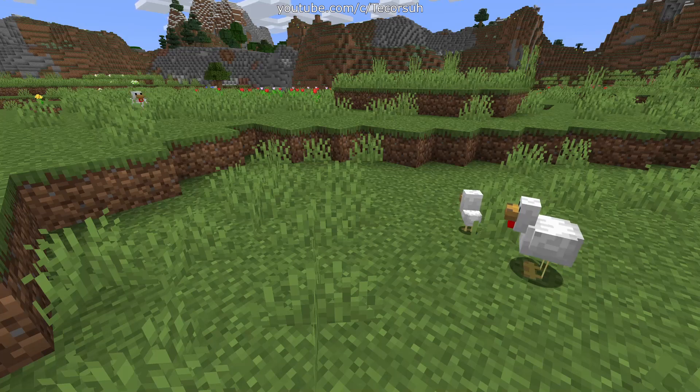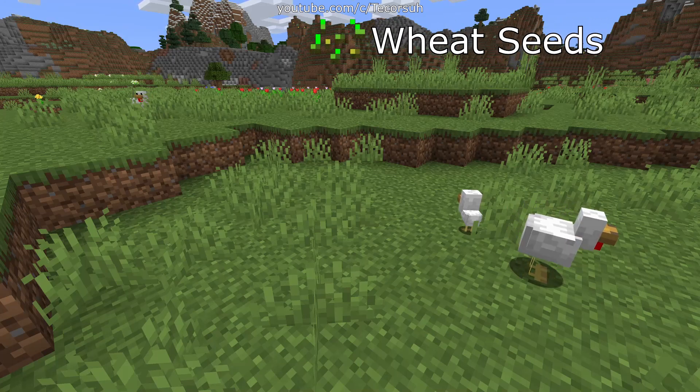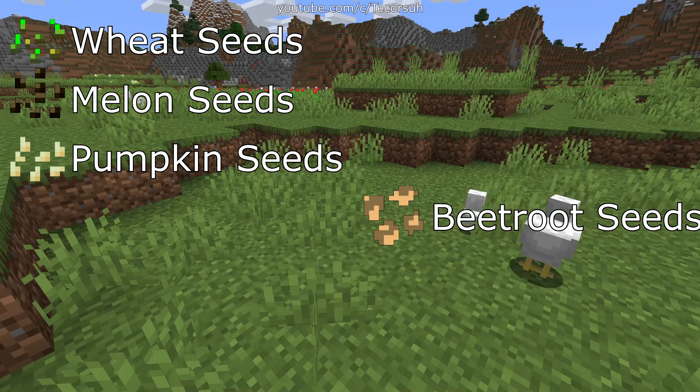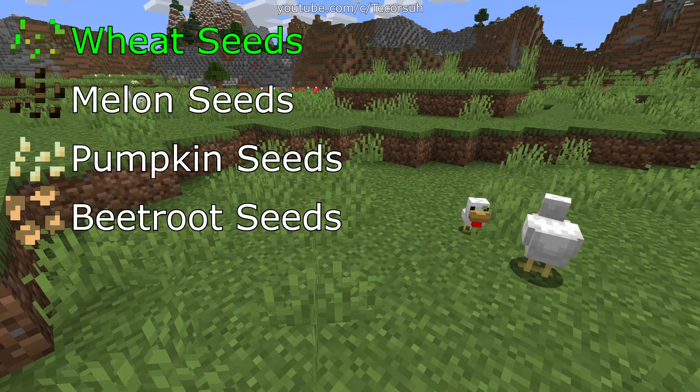Speaking of, the foods you're going to need in order from most effective to least effective: wheat seeds, melon seeds, pumpkin seeds, beetroot seeds. I'd recommend using wheat seeds as they're the most plentiful seed available. While you can use the other seed types for the initial capture, I'd only recommend using wheat seeds for breeding since it's much easier to obtain them.